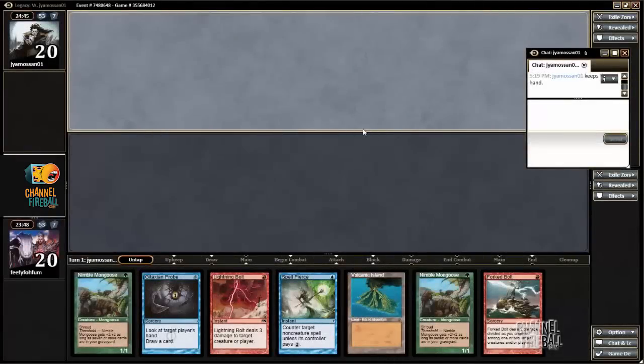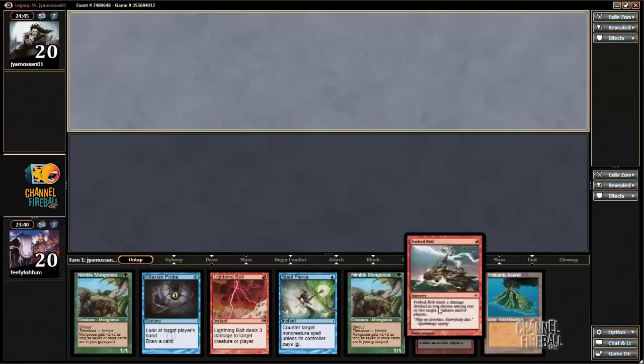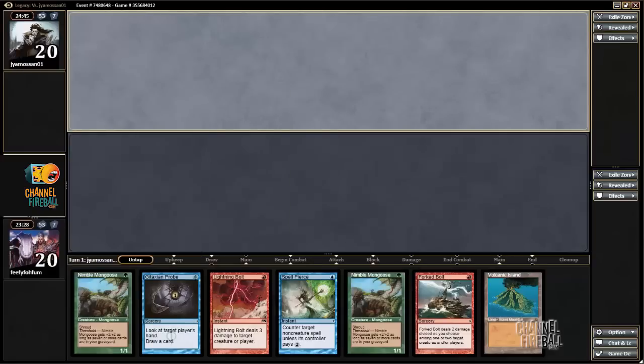I'm here for a third match on the draw. This hand is pretty bad. If I knew that these bolts would be good I could keep, but this hand is so bad. Also if these were Delvers I could keep, but I think I'll just mulligan.